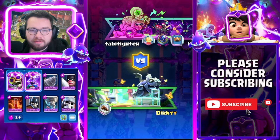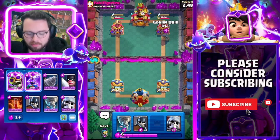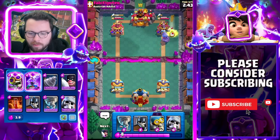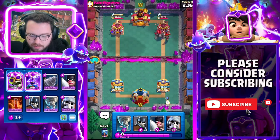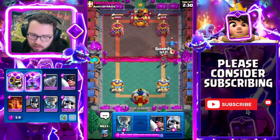Into our next match here against Fabby Fighter, running the dagger duchess. Never mind my respect for him — he just went for golem first play without knowing my deck at all. Fortunately this deck is pretty good against golem — that's part of the reason why we're running it in the first place, because golem beatdown is everywhere.